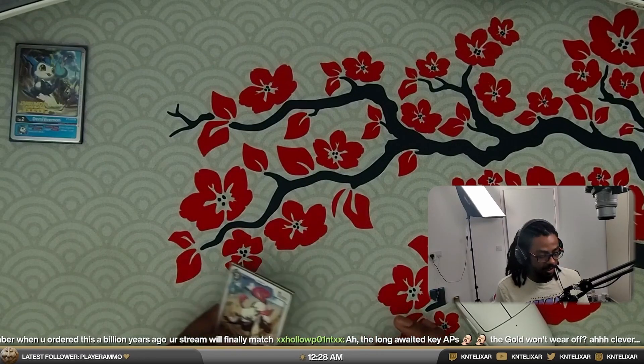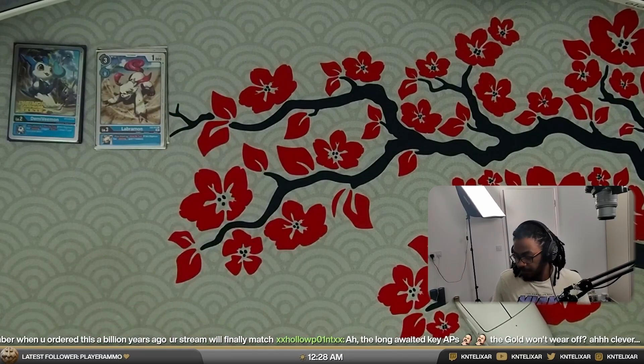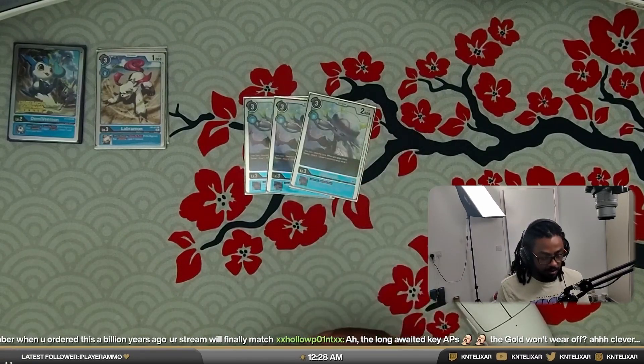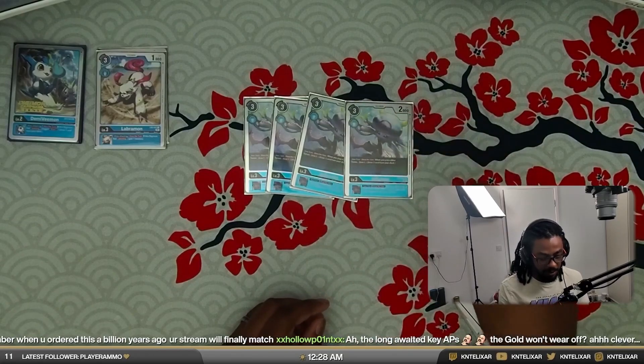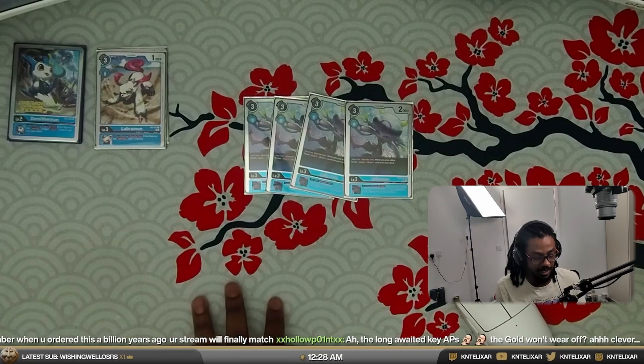We aren't just running weak jamming Digimon in this one, so there are plenty of opportunities to swing and actually have your stack survive. Ideally, you're just building this up in the back if you're not already going for a Jellymon stack. Speaking of Jellymon, we are going to be running four of the BT9 Jellymon — once per turn, if you play a blue Tamer, draw one.